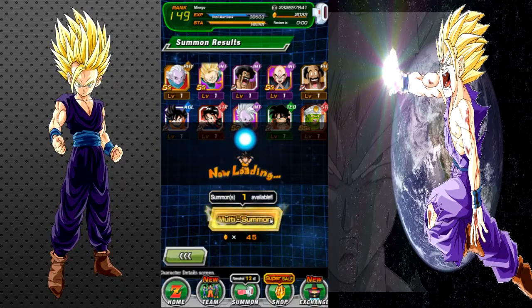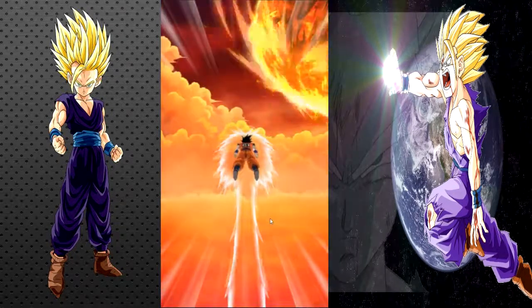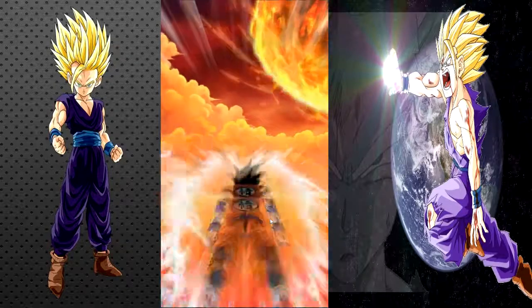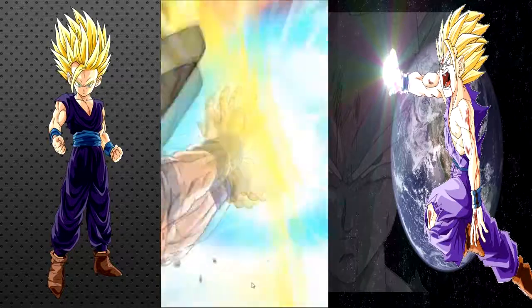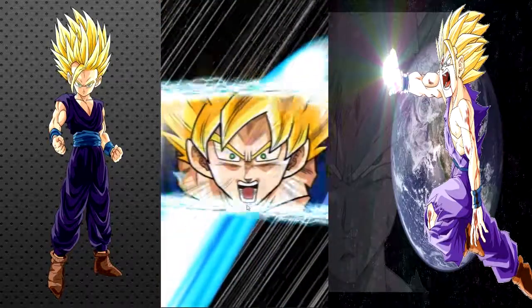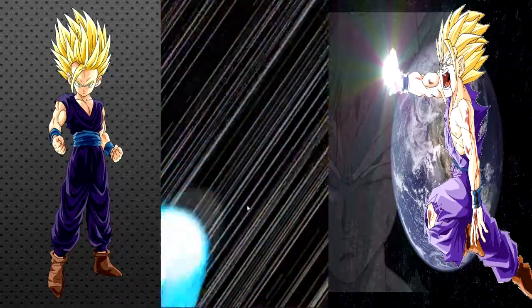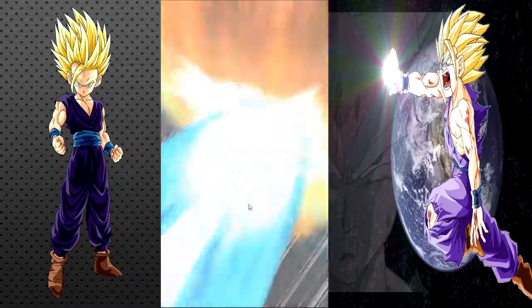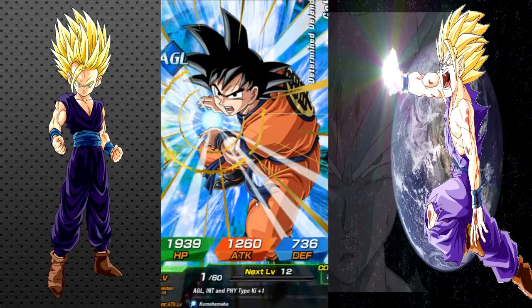On the Gohan banner you need to pull either Android 16 and Gohan to get the active skill, or any kind of Android 16 unit in the game. I can't remember Cell's active skill conditions. So far we're three multis in and it's not looking too good yet.